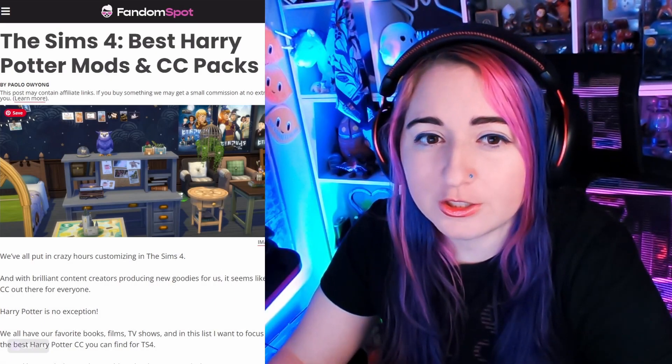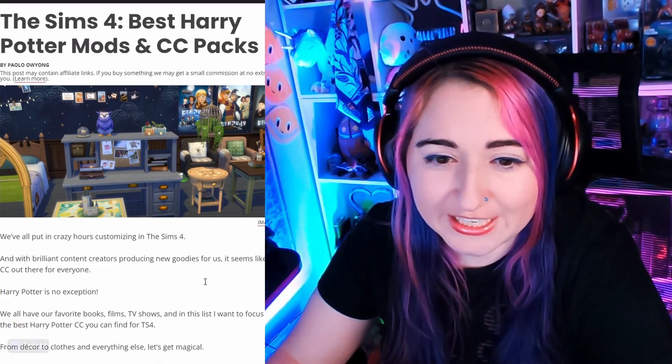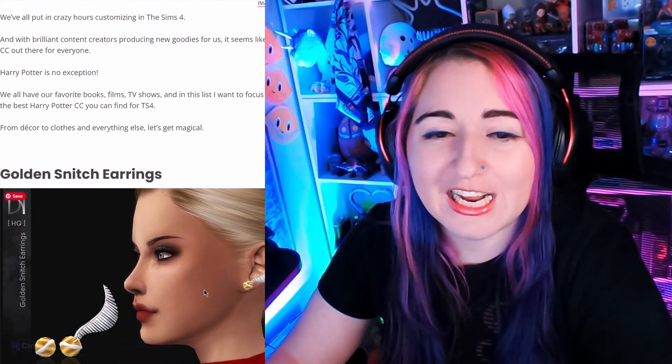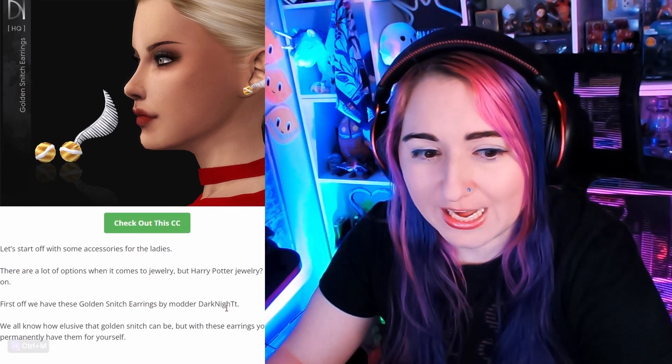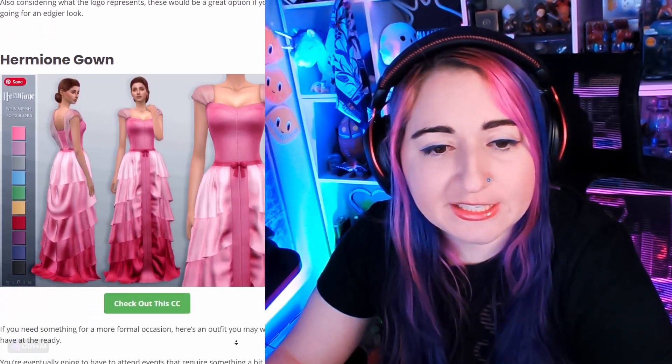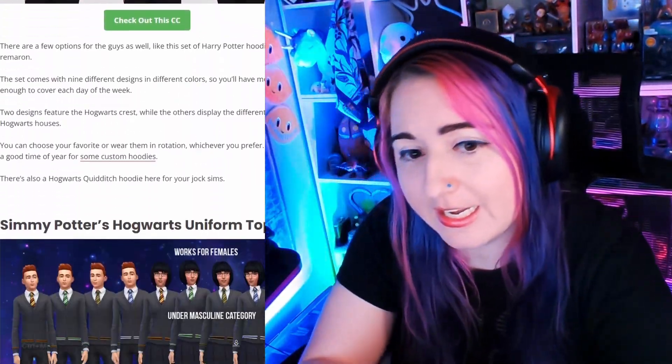I found a really cool article here at Fandom Spot. This is where I've been getting the inspiration for all this, and I picked my favorites and downloaded them already. I basically downloaded 10 or 12 CC from this list — there's probably 20 or more here. I chose the best quality ones to share. This was mainly going to be focused on Create A Sim.